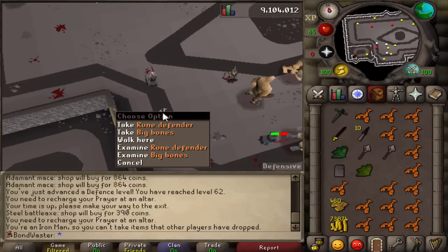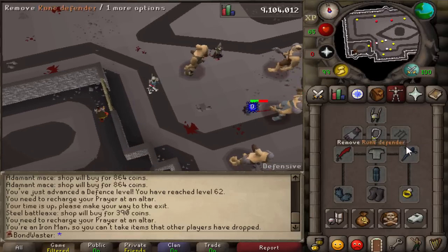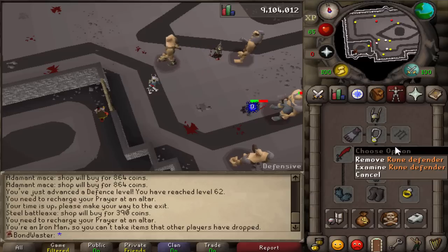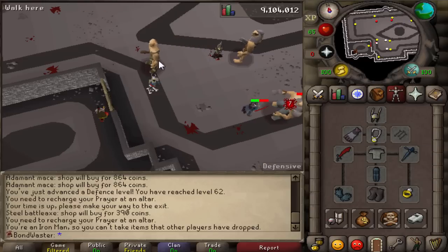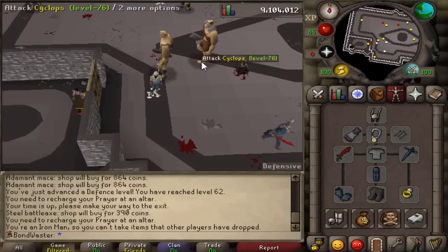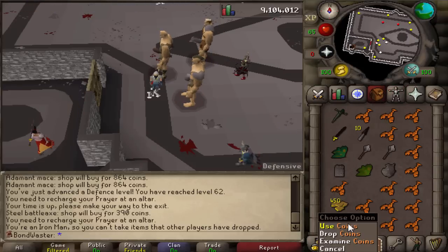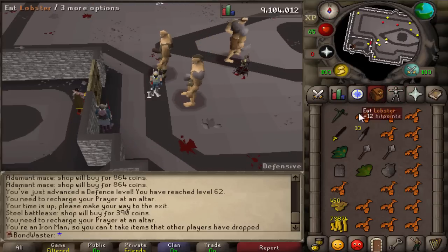After what seems like a year, we have finally managed to get our rune defender. About time. We still need the dragon one, though. And the dragon one is the one I really want because the cyclops ones downstairs, the higher level ones, drop the adamant square shield and all those better armors that I can sell and increase my cash stack, since I've been selling all the swords and stuff I get here.